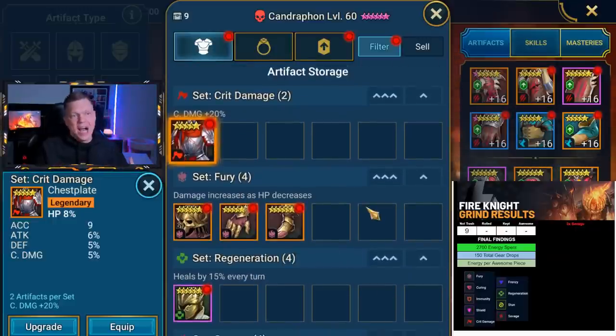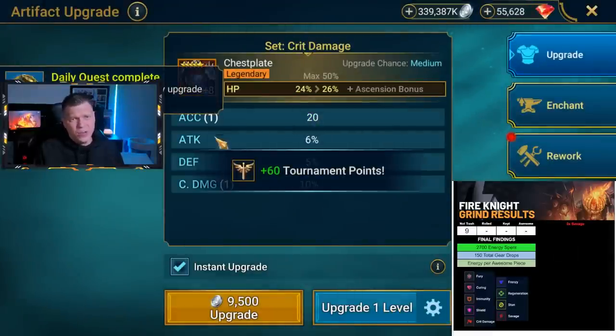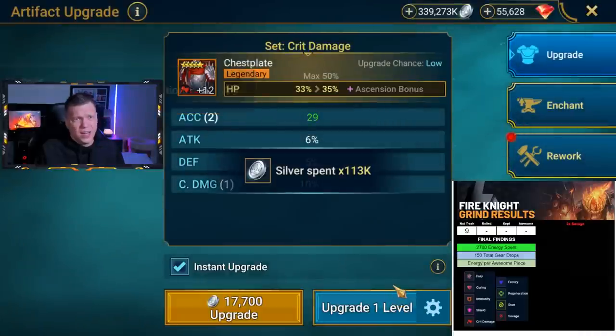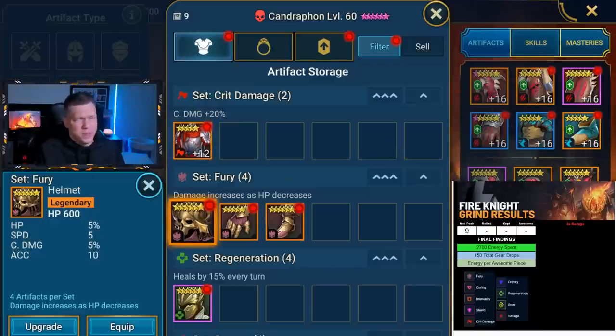I ended up keeping nine pieces that may be worth rolling — 9 out of 150 runs and 9 out of 2700 energy. So now we try to figure out: was this worth it? Am I getting anything worth actually keeping on my account? We've got a five-star crit rate piece that's HP. This is pretty bad. It would need to roll something crazy like quad accuracy for me to keep it. It did go double accuracy, so maybe like a secret room piece, but that is very borderline in terms of keeping. It would be the first to go if I ever cut pieces.